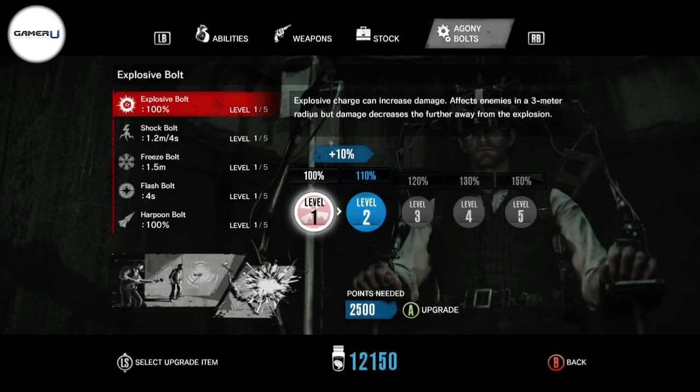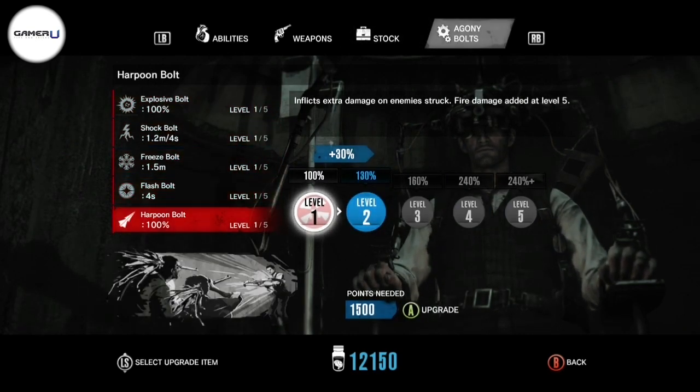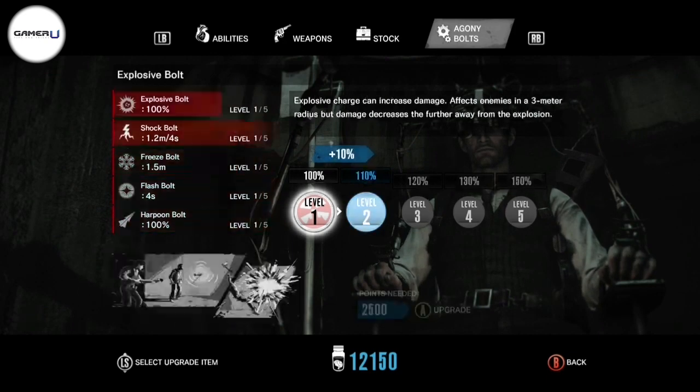Lastly are the agony bolts, which I never really upgraded because I found the default stats pretty effective. I wouldn't allocate any points here unless you've grown attached to the crossbow. For more awesome gaming videos, stay tuned to GamerU.